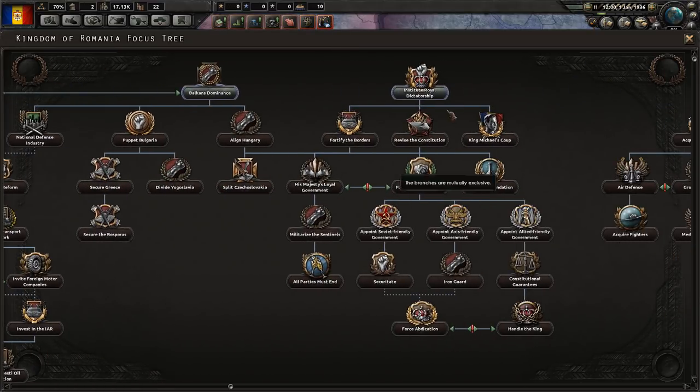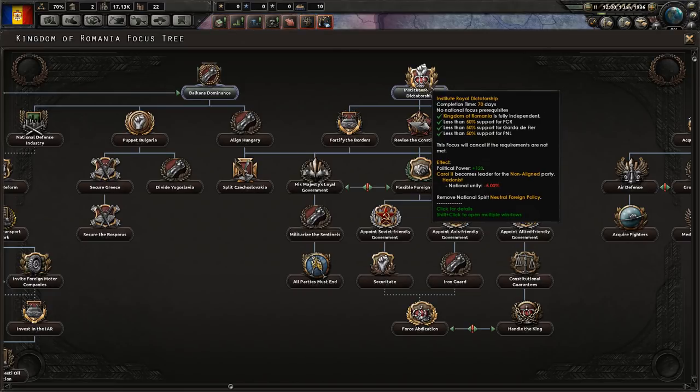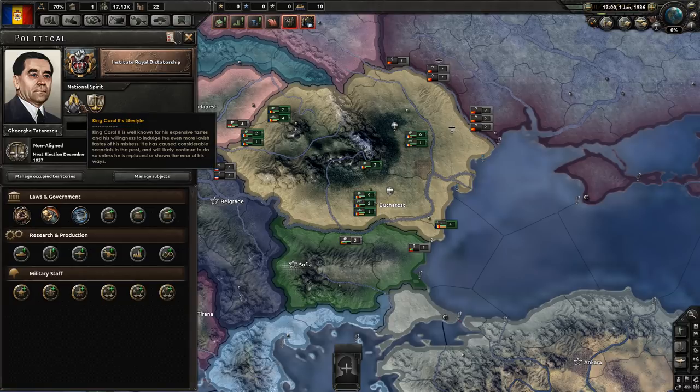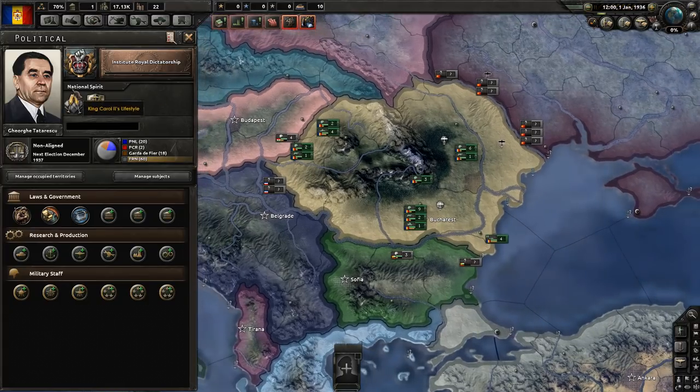If we're going to do this, we're probably going to have to start off with instituting a royal dictatorship, which will give us some extra political power. But Carol II will become the leader of the party, and as a result his hedonistic lifestyle will create less national unity. Because of his lavish lifestyle, we will occasionally get events that will either reduce our production substantially or cost us a ton of political power. Very unpleasant.